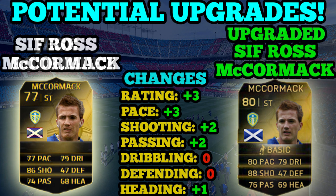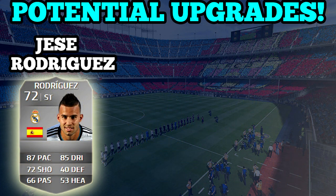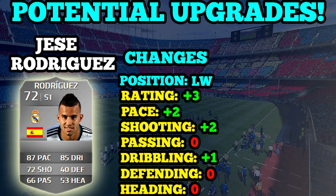We're going to move on to the next player, who is the first player to have a position change. It's Jesse Rodriguez — or Hesse Rodriguez, as people have been telling me to call him, but I'm always going to call him Jesse. There's his original card; obviously he's a striker. If you watched my random hero from yesterday, you'll know he bagged four goals in that game and I really do like this card. The position change — I do believe he'll switch to left wing or right wing. He doesn't play up front hardly ever for Real Madrid. If Ronaldo's playing and Jesse Rodriguez is getting in the team, he'll definitely be out on the wing, probably in a 4-2-3-1 formation. He'll get a plus three in rating, pace up by two, shooting up two, passing stays the same, dribbling up a little bit.